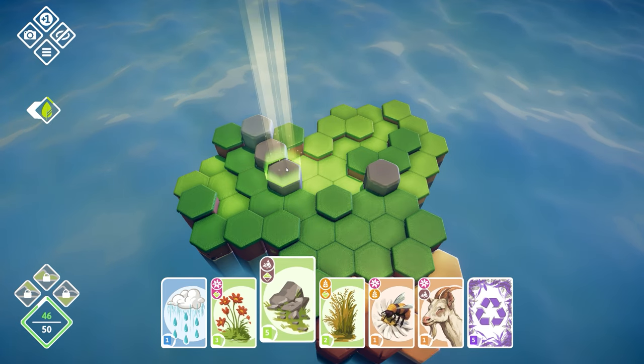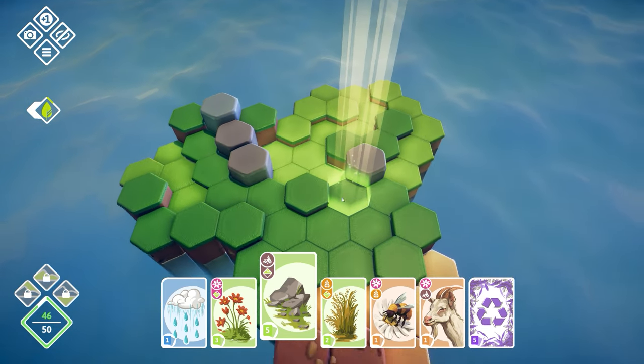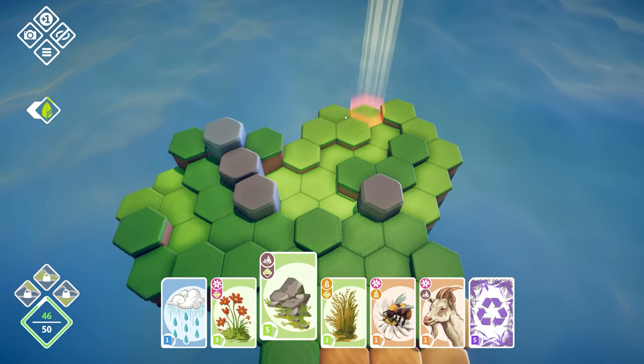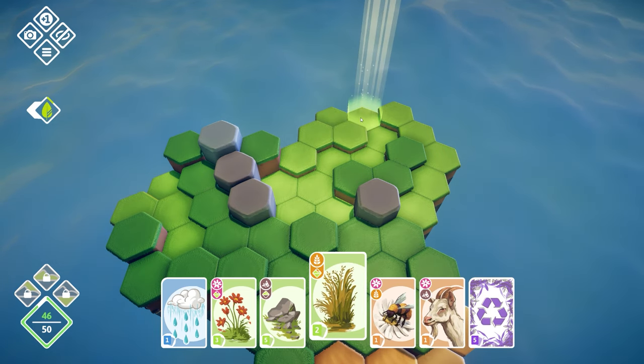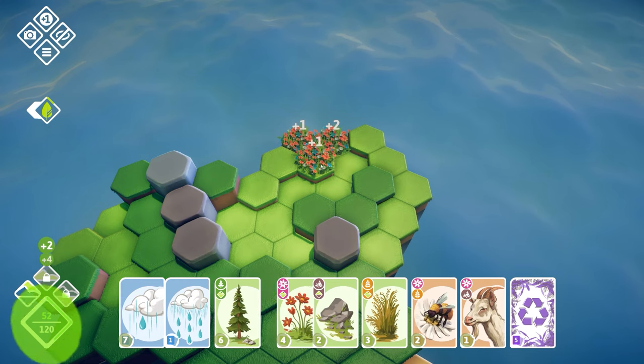The rocks, for example, when you place them they generate rocks, but they can only be placed on the high areas. So obviously rocks go high up here but not down there. Down there we can place things like some grasslands. Let's place some of those there — that looks quite nice.